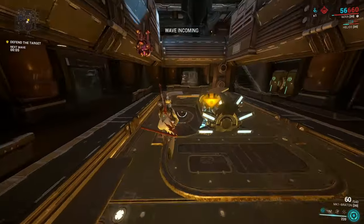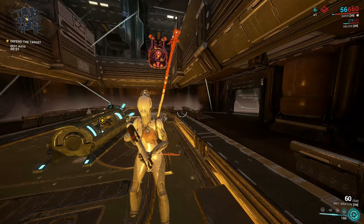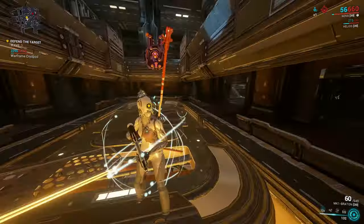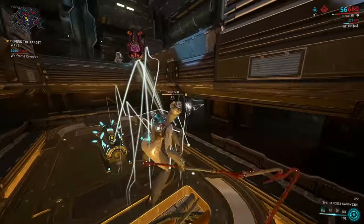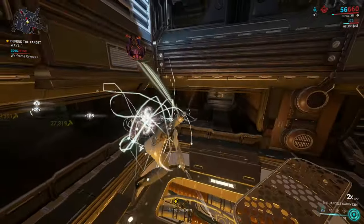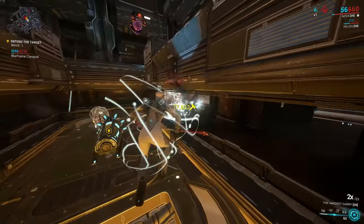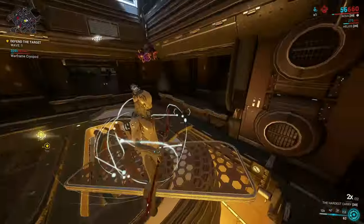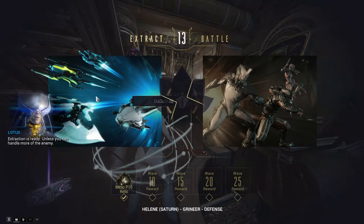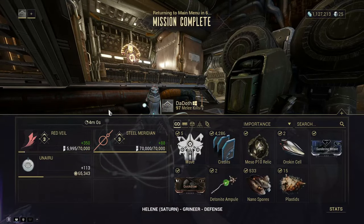Using this build is very simple. As soon as the match starts, cast your ultimate to speed enemies toward you, and use your first ability for damage resistance that you'll maintain pretty much the whole match — you shouldn't need to recast it unless a nullifier strips it. Once your first ultimate expires, recast it. Don't recast early or you'll lose the first one's coverage and fewer enemies will get within range. That defense mission took me exactly four minutes.